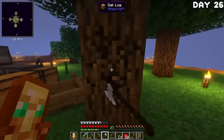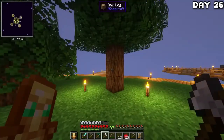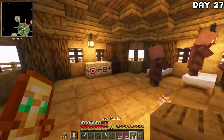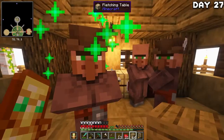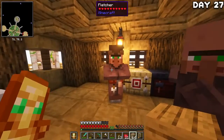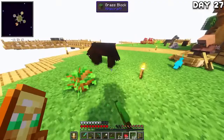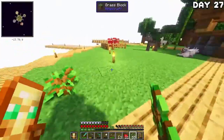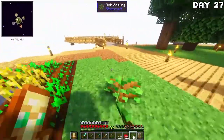I spent the night chopping down trees and neatening up the area, since I'd been planting trees everywhere and they cluttered everything up. Day 27 started out by giving the villagers some jobs — these Fletchers will make me very, very rich, very quick. I used my newly found emeralds to grab some arrows to start leveling up my toolsmith because I really want a better pickaxe. After a little trading, it was back to growing trees because I need a lot of sticks. Getting rich takes higher priority than a tidy island.